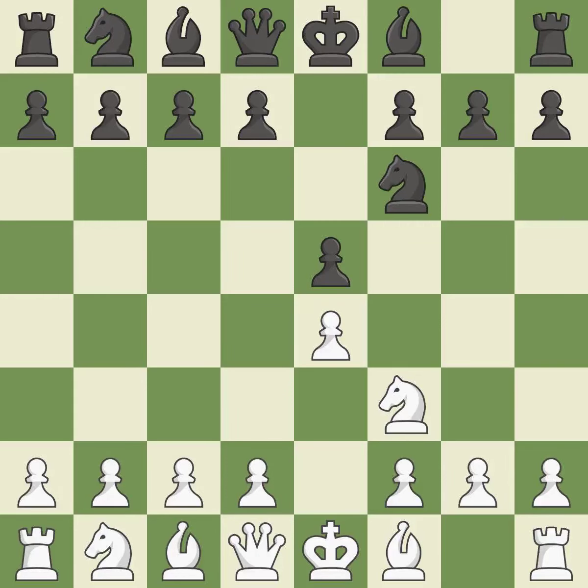Petrov's defense immediately attacks white's unprotected e4 pawn, while ignoring black's unprotected e5 pawn — it is excellent. nxe5 places the knight in the center, where it has influence over many crucial squares, and takes the undefended e5 pawn. It is ideal.